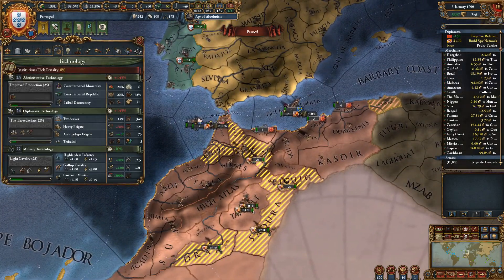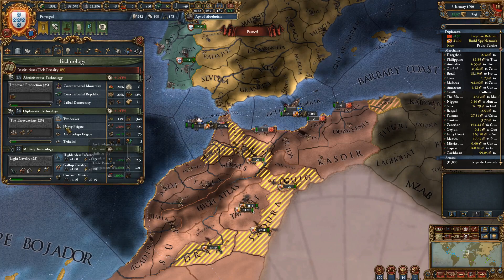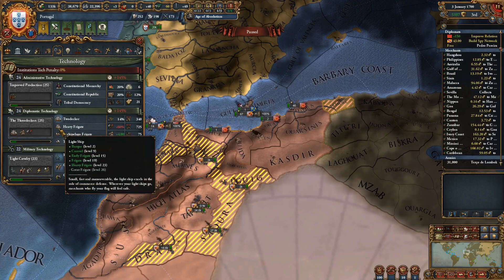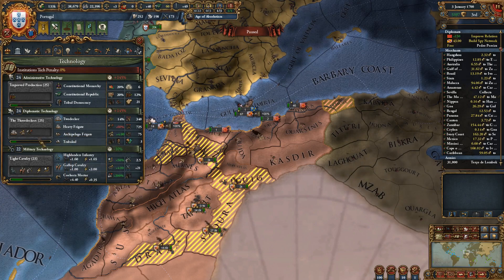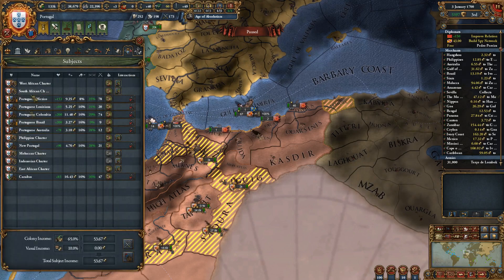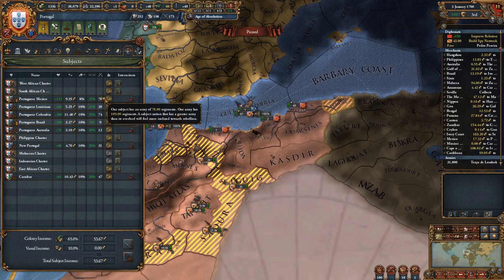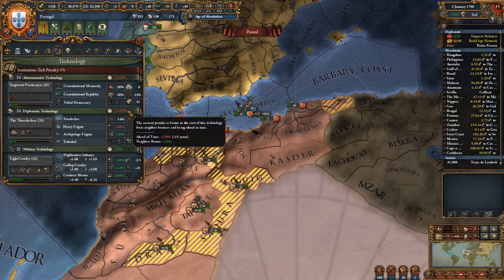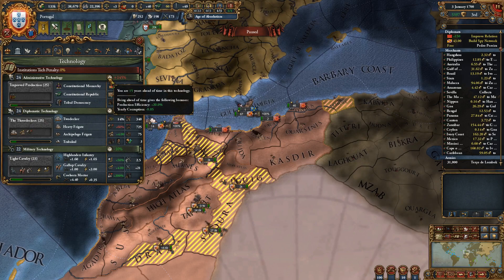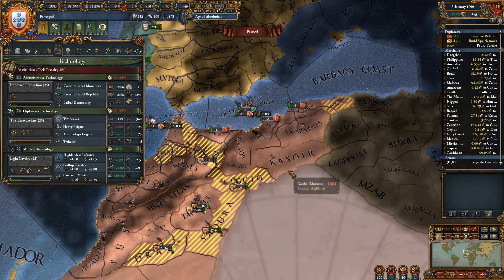Later in the campaign we'll spend most monarch points on policies. We don't really need Diplotech anymore for anything really interesting — trade efficiency could go up by 6% but the policies give way more trade efficiency. Maybe level 26 for the great frigate would be nice for a little more trade power from ships. We probably should stay ahead on time because the 20% trade efficiency bonus and minus corruption mean we definitely need to stay ahead on Diplotech.